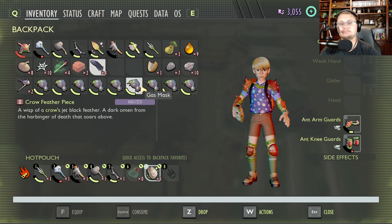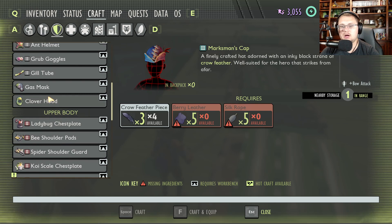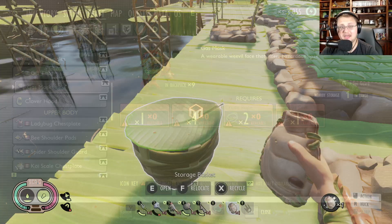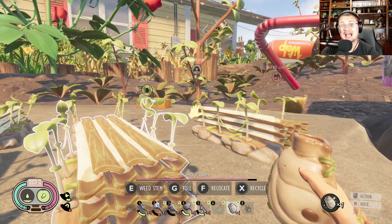Yes, you can repair them if you go out and get the items to repair them, but gas masks aren't that hard to make and weevils aren't that hard to find, so I tend to just go out and get a bunch of them. Gas masks are made with one weevil nose, some gnat fuzz, crude rope, and a stink bug part. I would say three per person is probably what's going to get you through, so make yourself three gas masks.